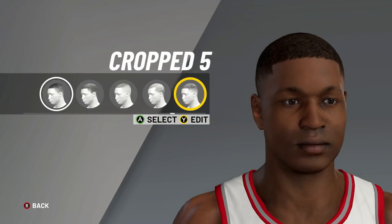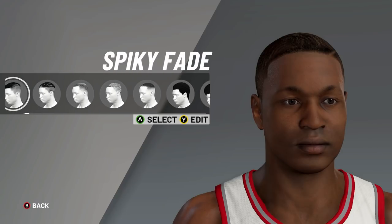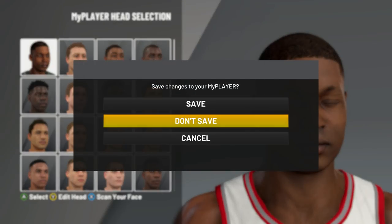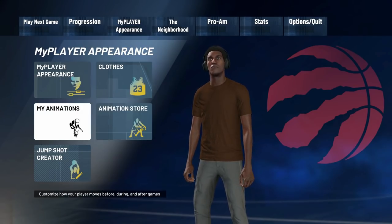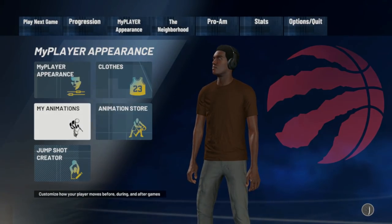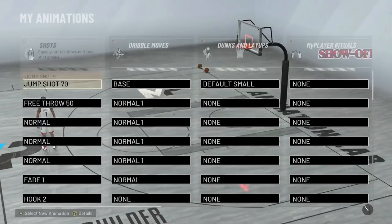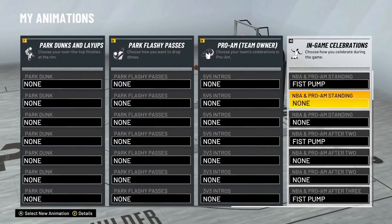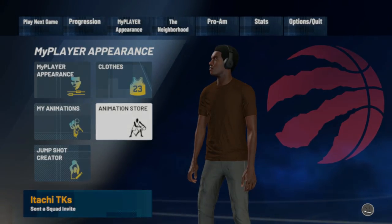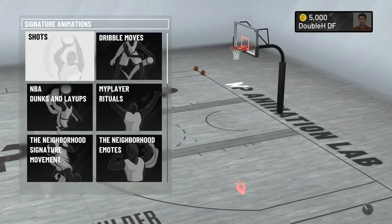Let me see if there are any new hairstyles — nope, it's the same hairstyles. That's really tough, not gonna lie. Let's go to My Animations and make sure the closed menu is the same — yep, same thing. Let's go to the animation store and look at all the dribble moves. Same thing, they start us off with Jump Shot 70. We're gonna look at all the new jump shot landings too. By the way, I'm gonna get my player's face cam back — I don't know why my player is looking like this.